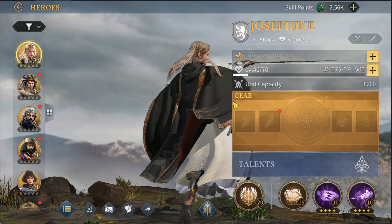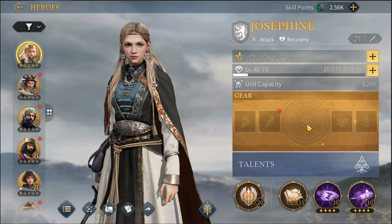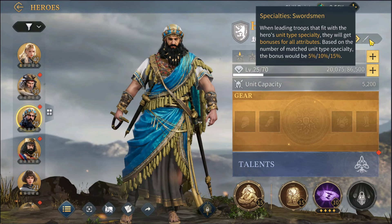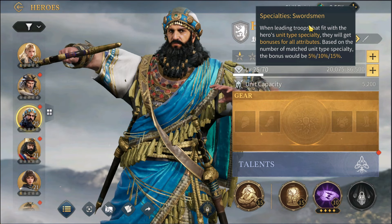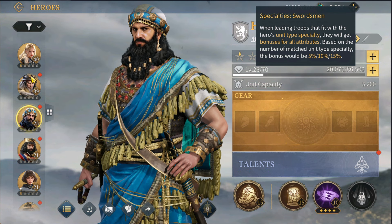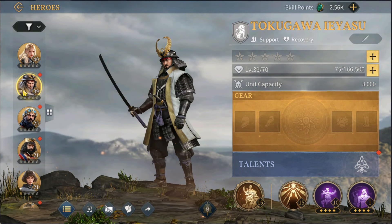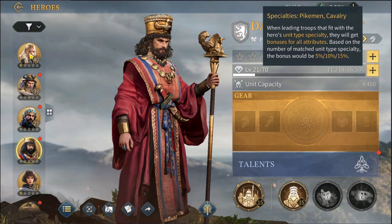These are your best level heroes and there's a lot of stuff to do with them, because heroes give you a lot of stats. Whenever you attack with your armies and marches you'll be using heroes with specific troop types. Different heroes are specialized for different troops — for example, this one is specialized for swordsmen, Josephine is compatible with both swordsmen and archers, and others cover pikemen and cavalry.